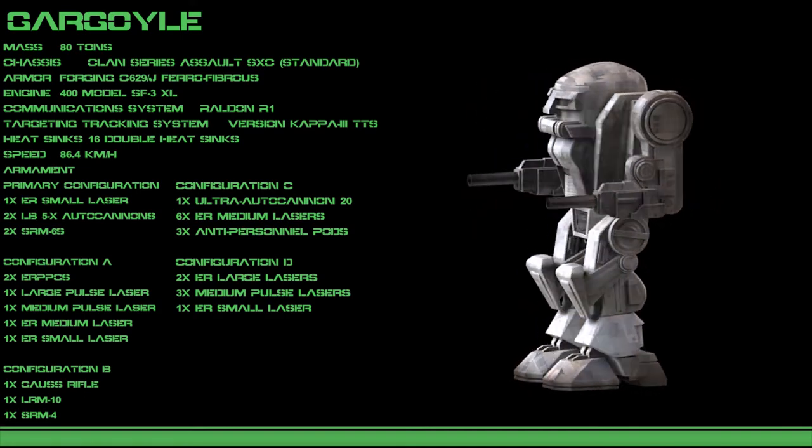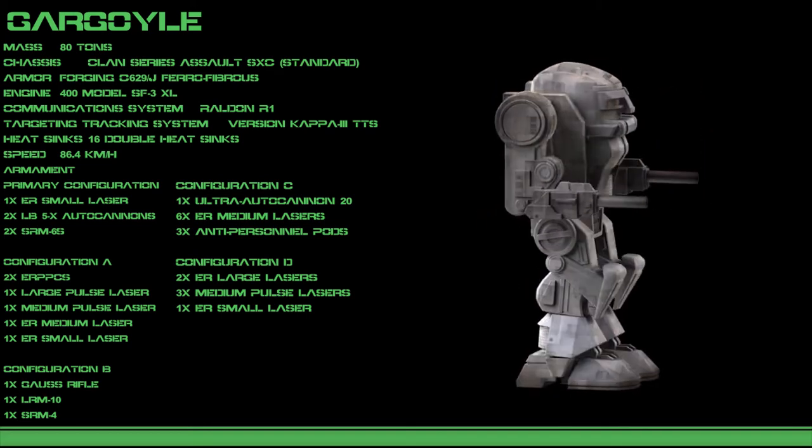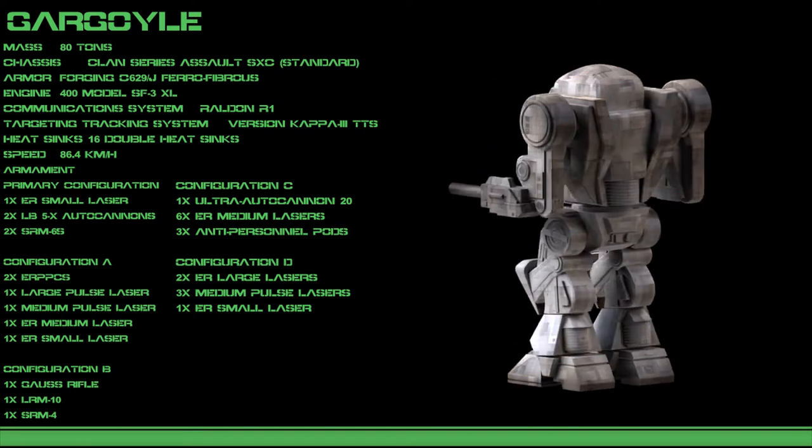While the Gargoyle is relatively lightly armed and armored for its weight, its hefty engine consumes over 20% of the mech's entire mass, giving it superb maneuverability and speed.